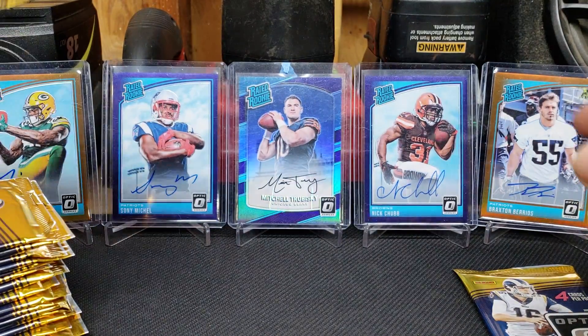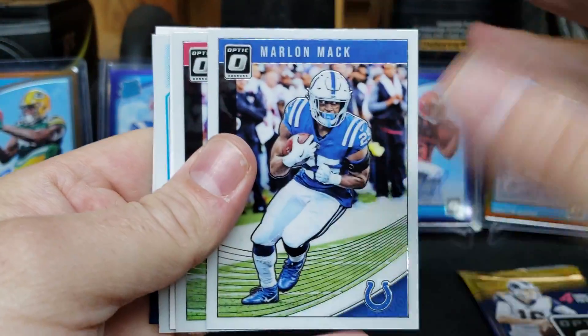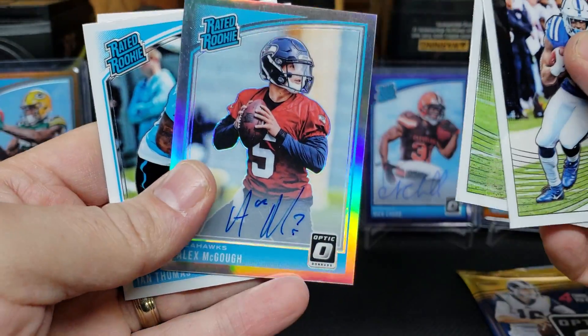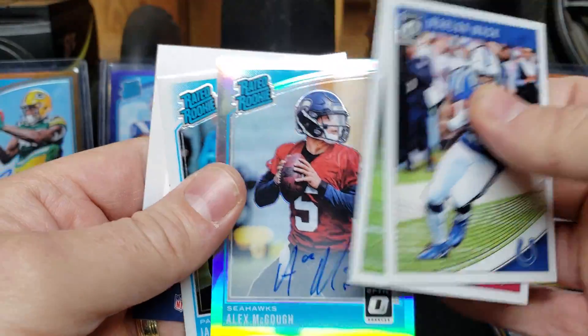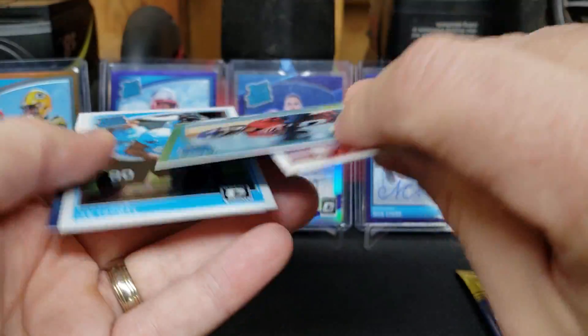I was lucky enough to pull an RPA out of a break I was in as well, so that will be coming in soon too. Well, there it is — Alex Mago. So I was wrong about my auto pack; I got an Alex Mago. But it is an on-card rated rookie auto, so that's cool. Ian Thomas as well. Let's see — Alex should be out of 99: 39 out of 99.